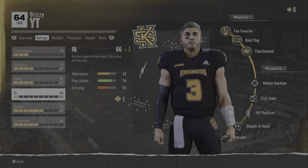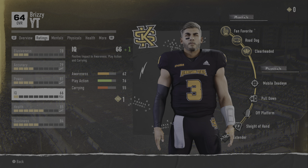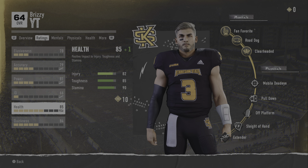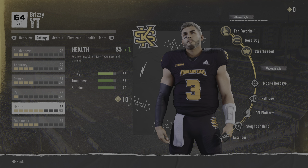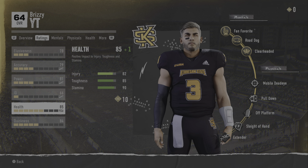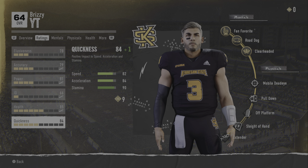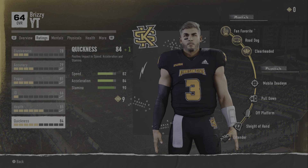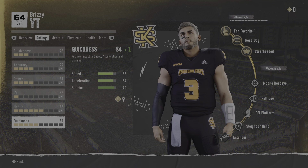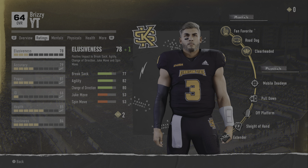IQ — we are oblivious. Awareness is 62, play action not bad at 76, carrying is 55 so we're probably prone to fumble. Injury is 82 and injuries are on, along with wear and tear — it's a pretty good system so far. Toughness 85, stamina 90. For a quarterback I think we should be fine with those for a while. Quickness is 82, speed 84, acceleration and 90 stamina — we actually have two stamina stats.